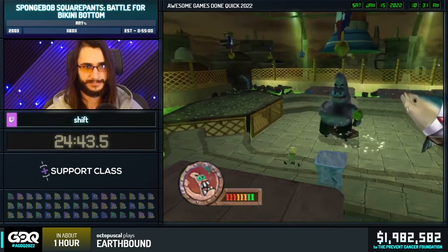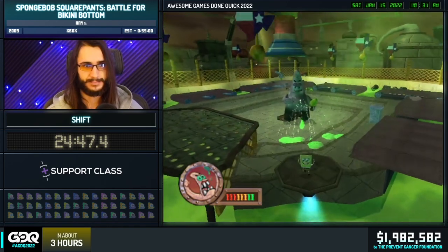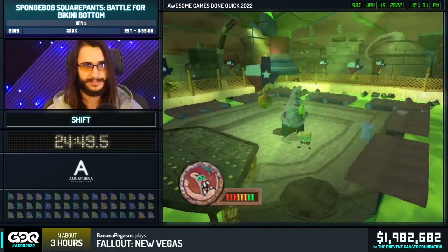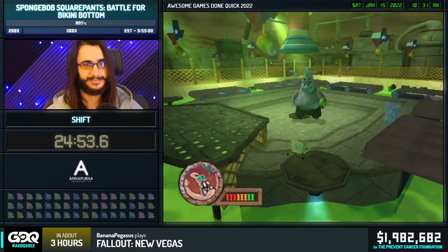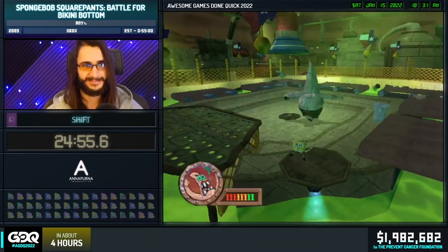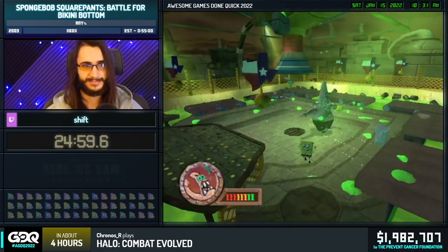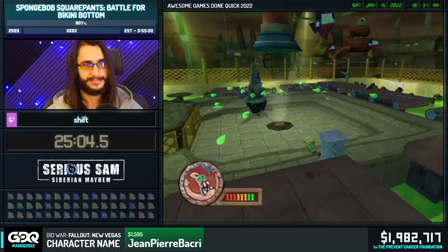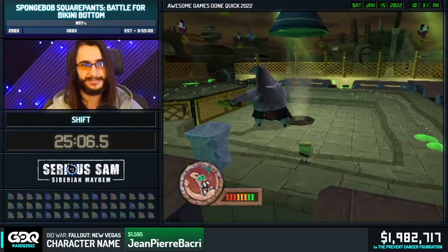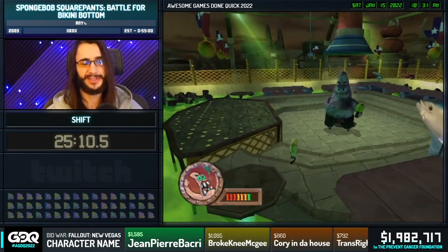We have $25 from Reds and Blues who says: Hey Shift, I've been watching you for years, and to see you at GDQ again is so awesome. I love SpongeBob, and to see someone so passionate about one of the best 3D platformers ever made — and it just so happens to be SpongeBob — your genuine love for this game is the reason I keep coming back. Love you, Shift. Two million, here we come. I'm so happy to be almost closing on that two million.